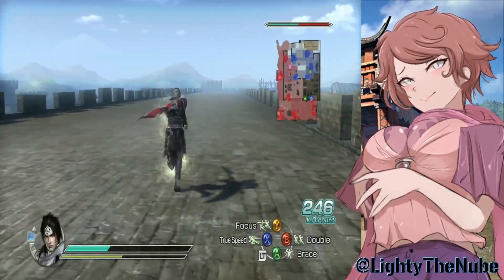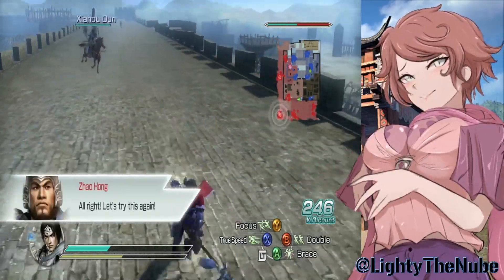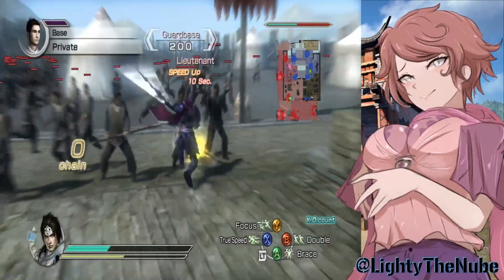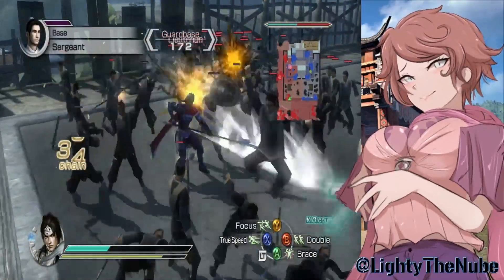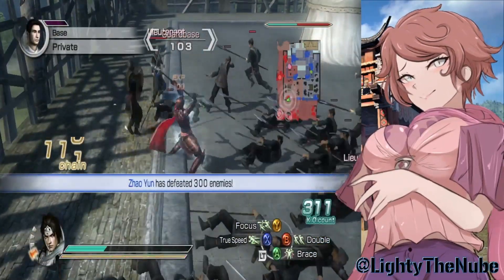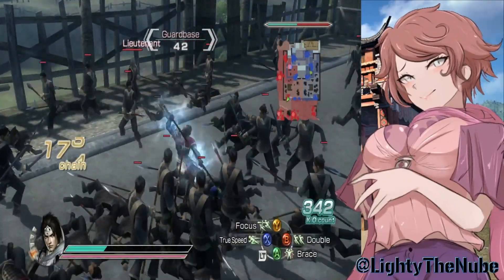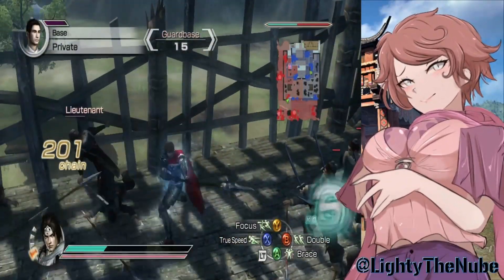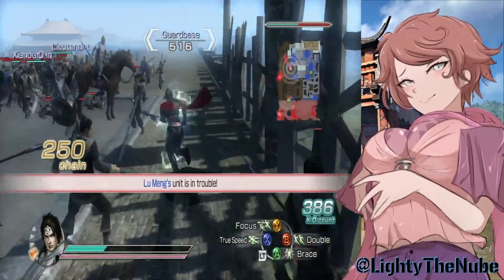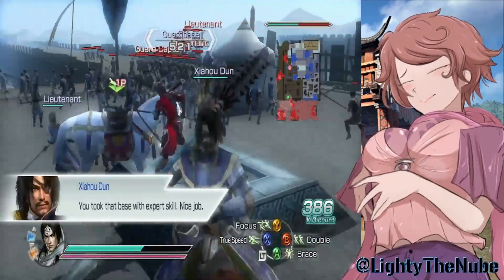Got some health back — we're good. Took that base with expert skill! Looks like they're fighting an officer over there. Oh — the main camp's down there! They got reinforcements, but that's not a big deal. Zhao Yun's on the horse — I actually didn't realize he was using the brown horse. This is one of my favorite places to have a battle. I love Zhu Chong, and also the castle battles — the castle battles are really dope in this game.